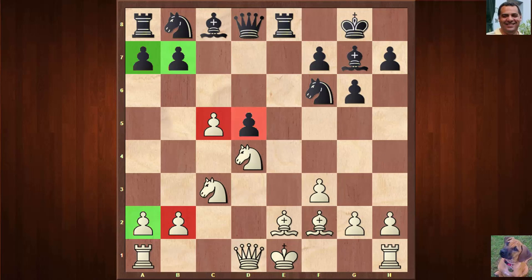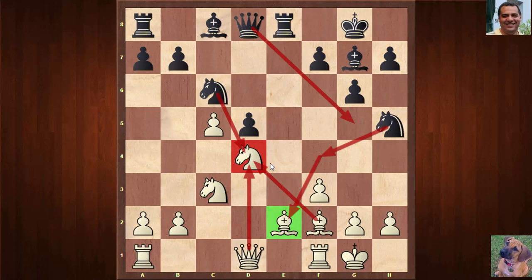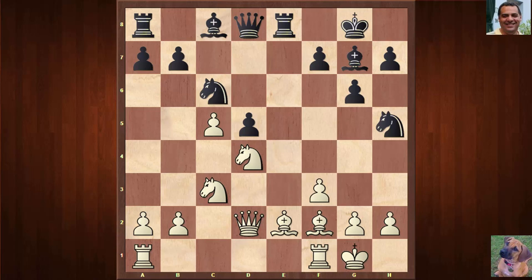c5 gives White a 3-to-2 pawn majority on the queenside and of course isolates Black's queen's pawn. Knight c6, and now White castles. Then a very aggressive Nh5 is played — well known here. If Black plays Nf4, it becomes dangerous: ideas like Qg5 and the knight bearing down on e2, things like N×d4 winning material, so White plays Qd2.